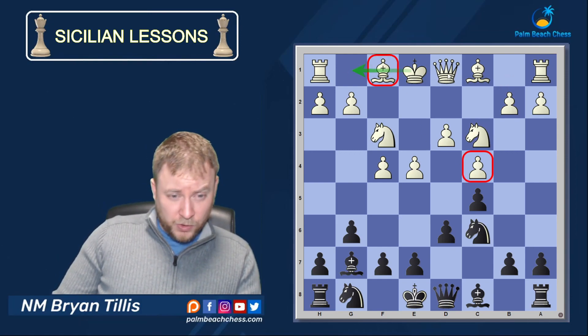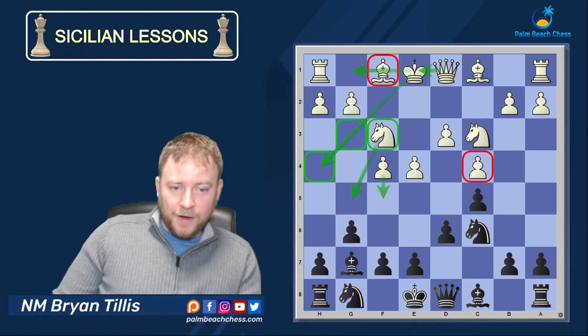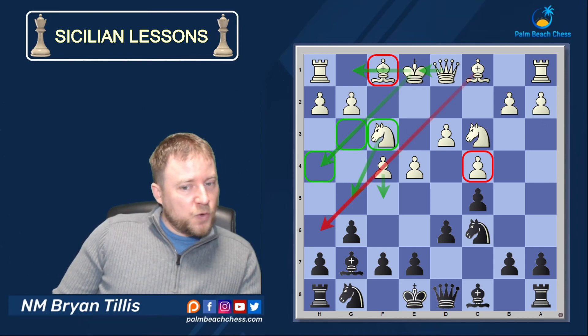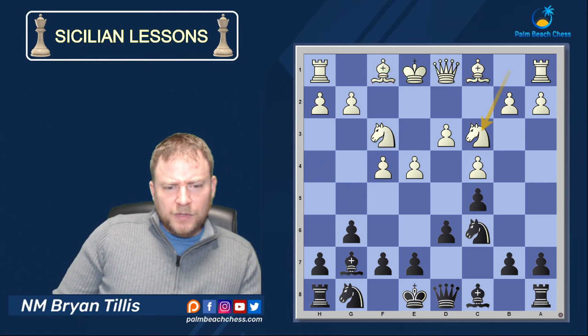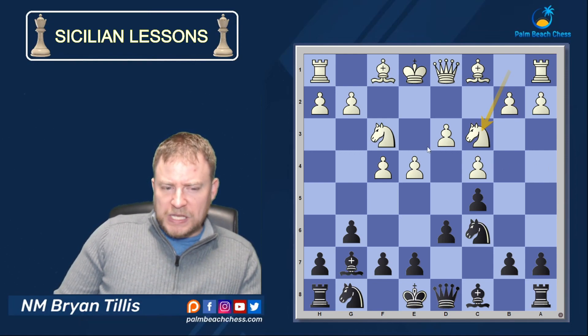The typical Grand Prix plan would be to have the Bishop here, castle, go Queen e1, Queen h4, g3, and then use the Knight to attack with F5. You need all those elements. So already this Bishop's best square is going to be on E2 — there's not really an attack, and you'd just set up a position where you can't attack without causing significant weaknesses.